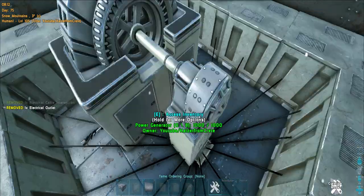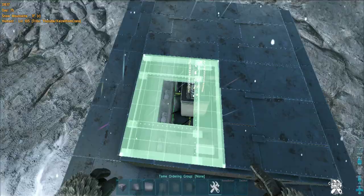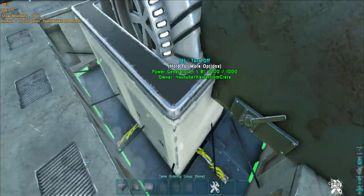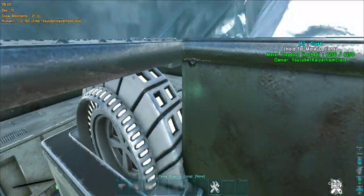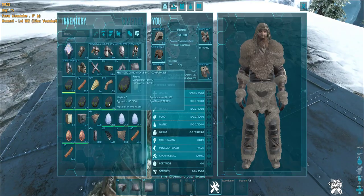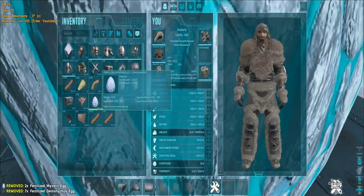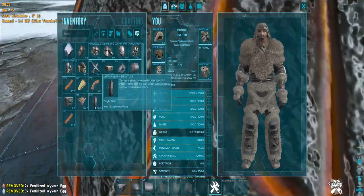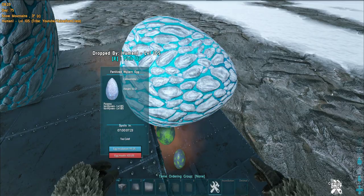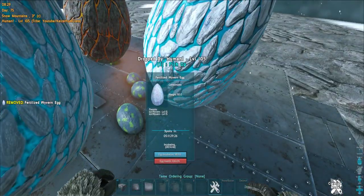Place the cables and the outlet. Now turn it on, then add ceilings and one hatch frame for access. We can get in and out easily. Now we can incubate everything with this. Just make sure the eggs are not away from the middle — if they are not on the ceilings, sometimes they incubate and sometimes they don't; it's kind of glitchy.